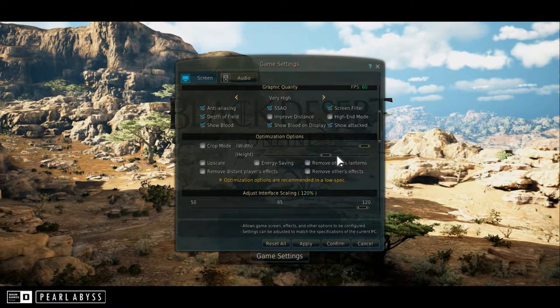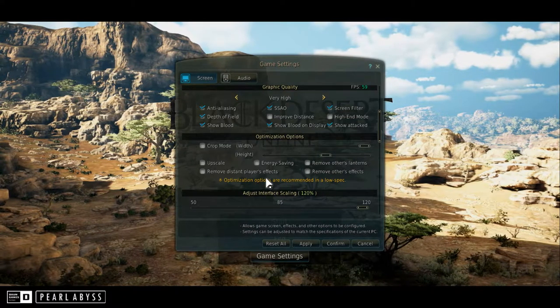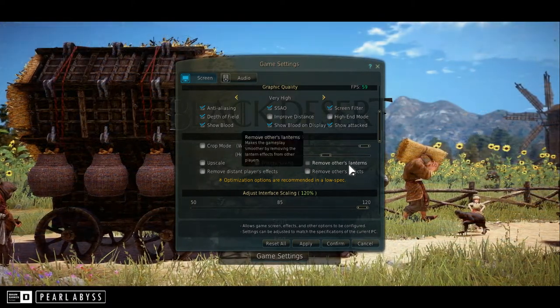You can choose what you want to do with these settings — you can see there's a lot of upscaling and options you can do with them. I didn't choose to have any of these on.